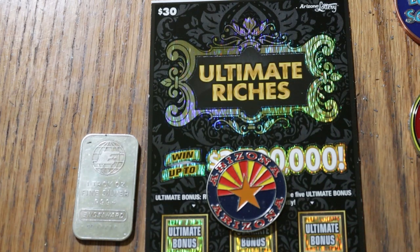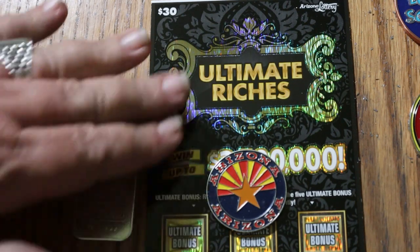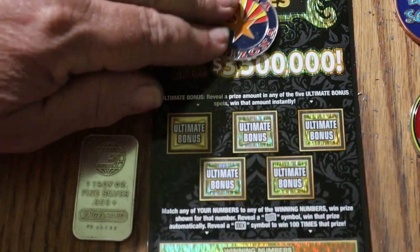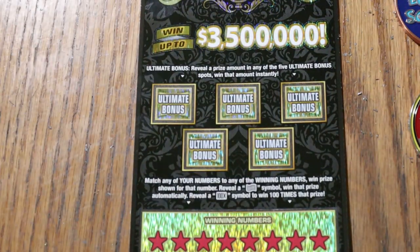We're going to get going right now. Match your number to the winning number, find the flying dollar bill symbol to win the prize, find a hundred times symbol to win a hundred times the prize, or find a cash number under one of these five bonuses. Off we go.